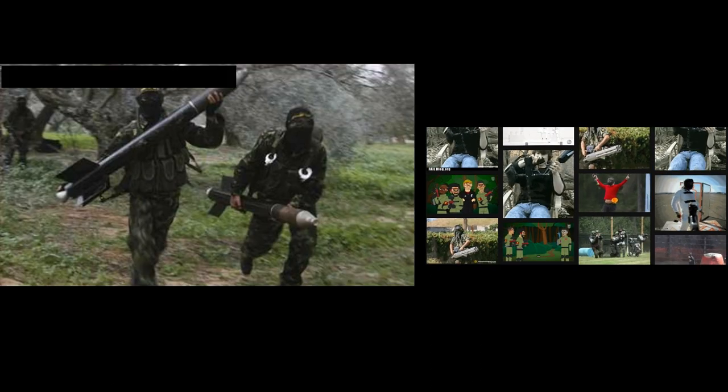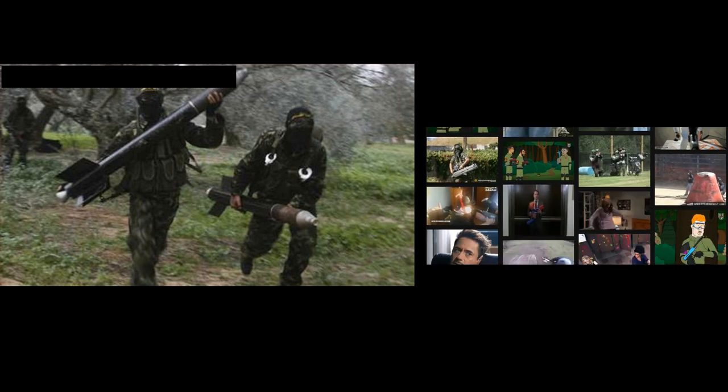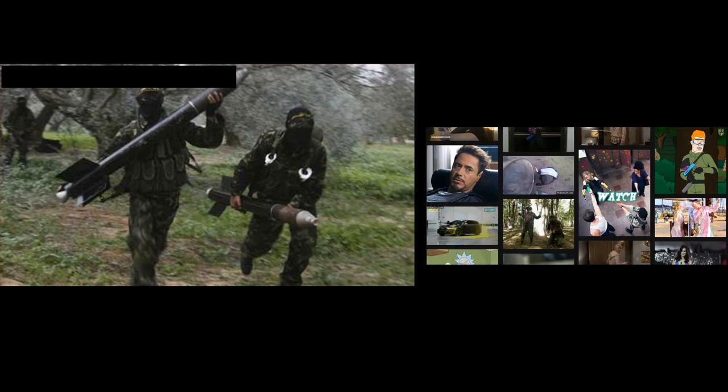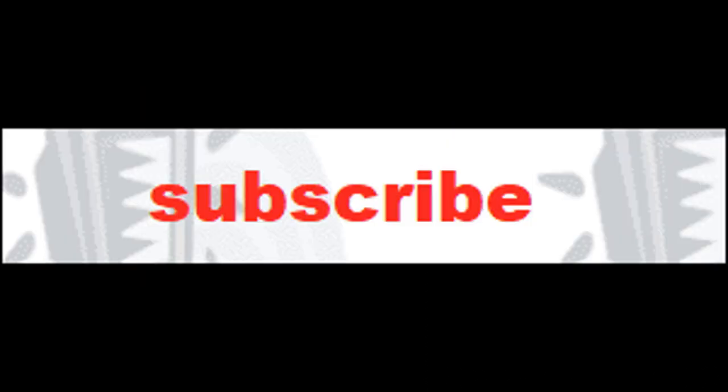Number 8: Disqualification. A player may be disqualified for a breach of the agreed rules of the game, for leaving the assigned field, for leaving the starting point before the start of the game, for attempting to hide or clean a received mark, or for ignoring their elimination.